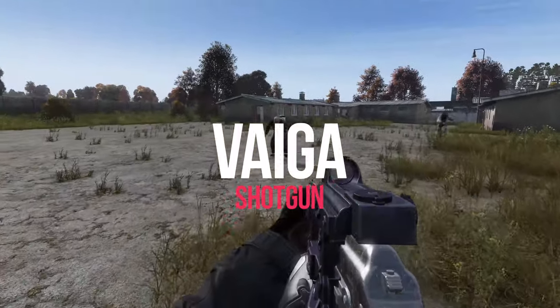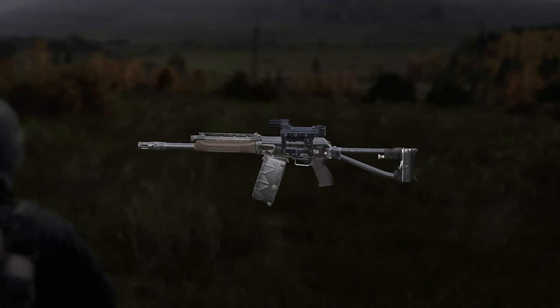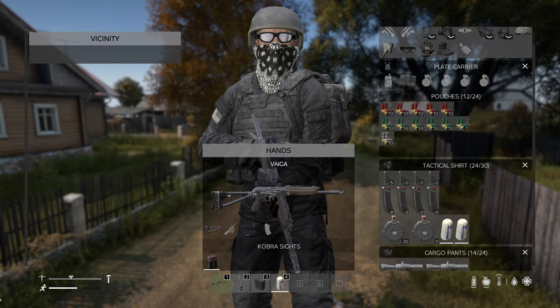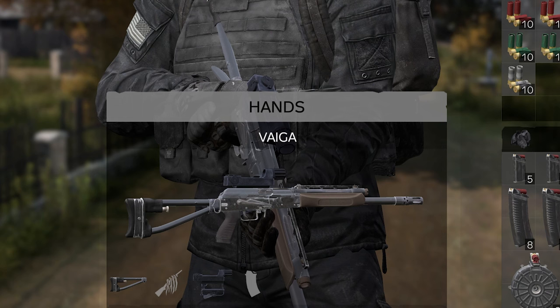Today we're taking a look at the Vega shotgun. This is a select fire shotgun that's fed from a detachable magazine. Here we are on Chernarus in the town of Glugova, going over the Vega shotgun.